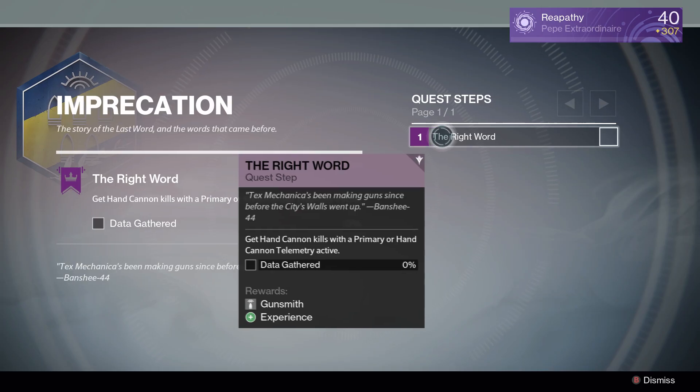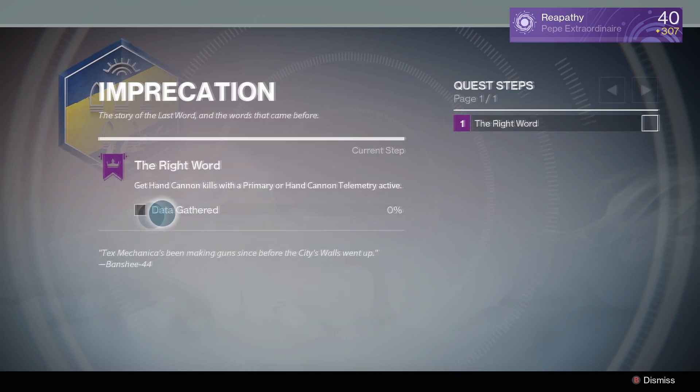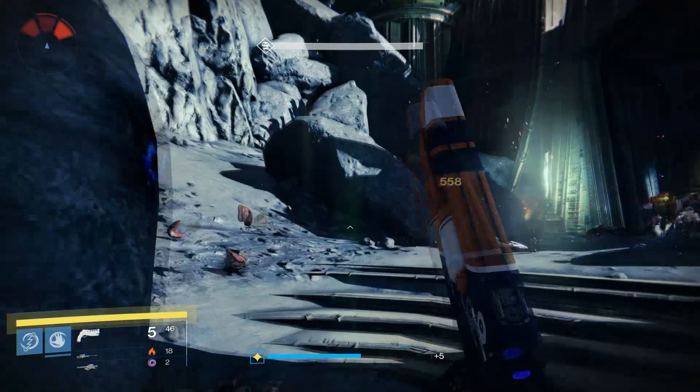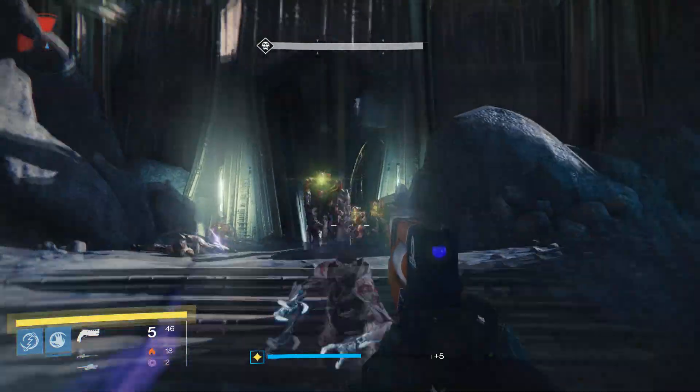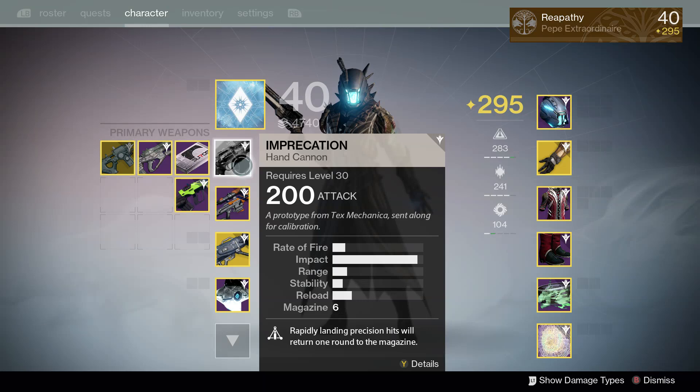Once you reach rank 5 with the gunsmith, he'll give you a quest called Imprecation. Step 1 is to get 250 kills with a hand cannon and a primary telemetry active. Once you complete those kills, return to Banshee and wait until the next Arms Day.